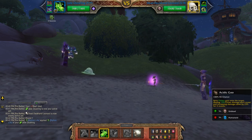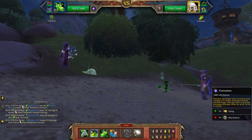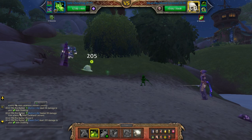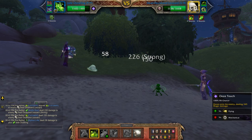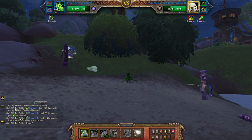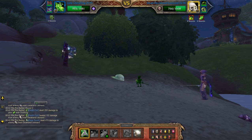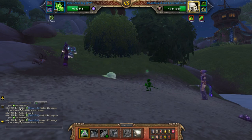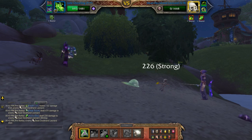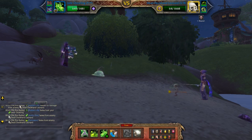Alright, so I'm going to start off with Acidic Goo, then Corrosion, and then once you have the two dots going I'm going to hit him with Ooze Touch, and I'll hit him with Ooze Touch again. Here it doesn't really matter what you push, but I'm just going to hit Acidic Goo.